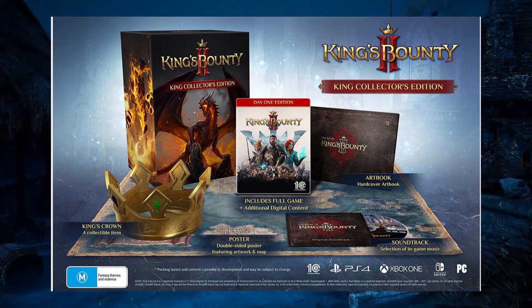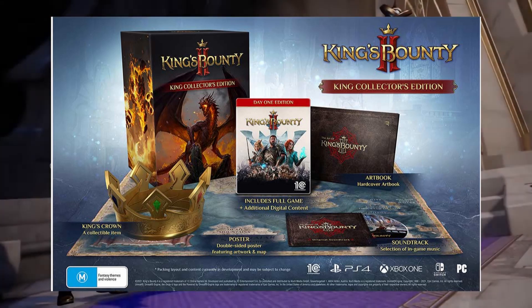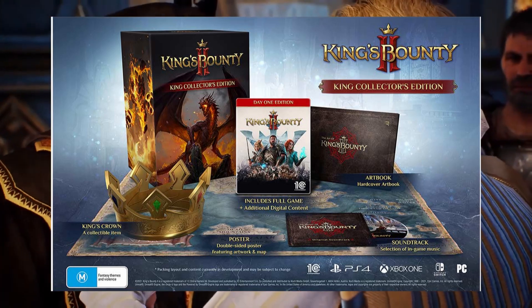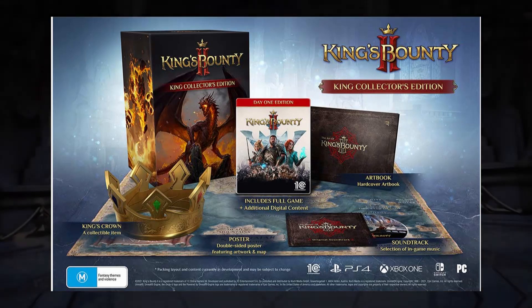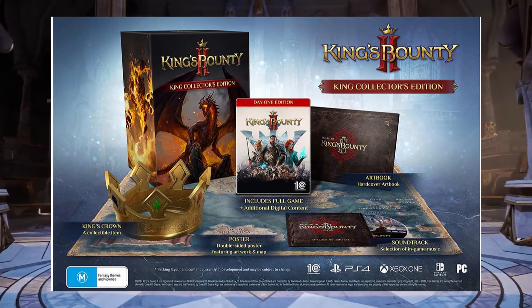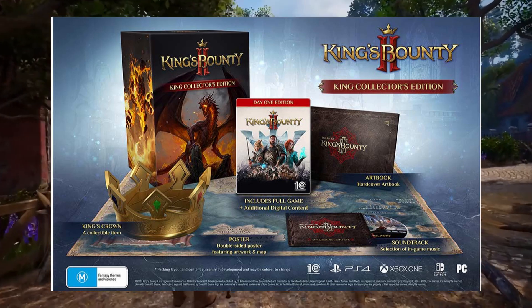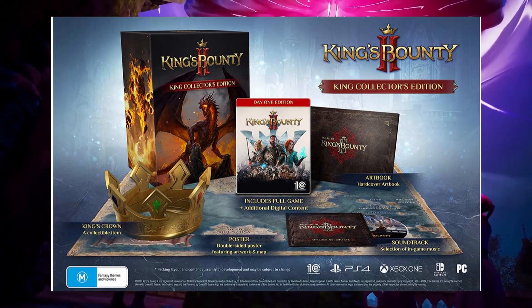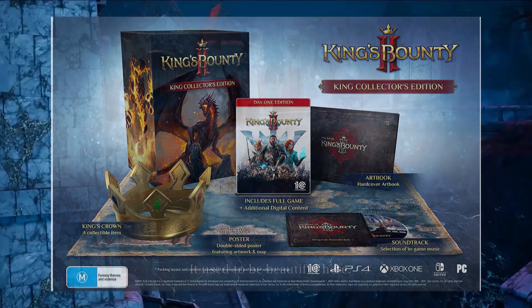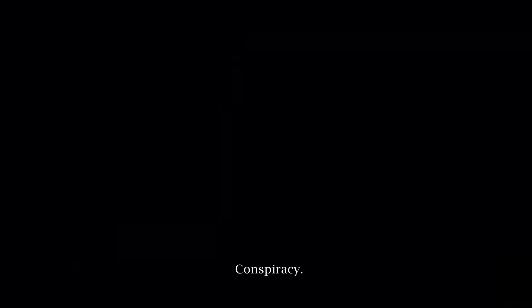We grab ourselves a King Collector Edition box which is looking pretty damn dope — loving the way that dragon looks. We also get the King's Crown, which is a collectible item, a double-sided poster featuring artwork and maps, the game which includes additional digital content, a hardcover art book, and a soundtrack featuring a selection of in-game music. I reckon that's pretty worth it for $129.95 Australian dollars.